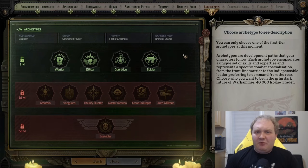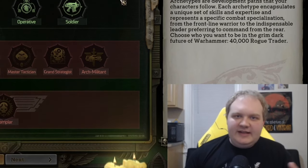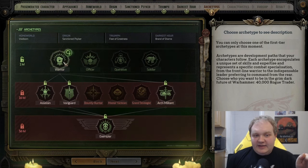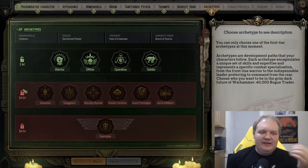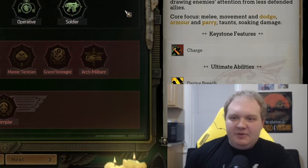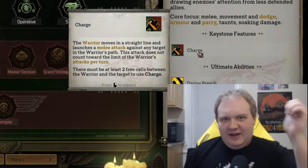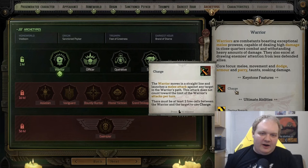Now we have the archetypes — this is kind of like part two of your build. It provides things that buff certain aspects of your play style and also provides new abilities to buff your party, apply debuffs on enemies, etc. You'll have four archetypes to choose from at the beginning of the game, and each has its own path through further archetypes you'll pick later — a sub-archetype at level 16 and a final one at level 36. Warriors are your melee build: you get the Charge ability, which gives you a free extra attack when you charge up to an enemy.